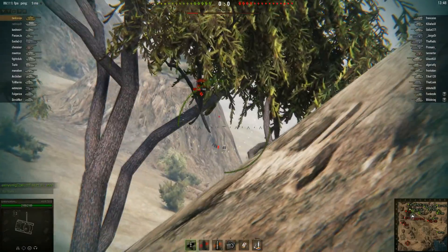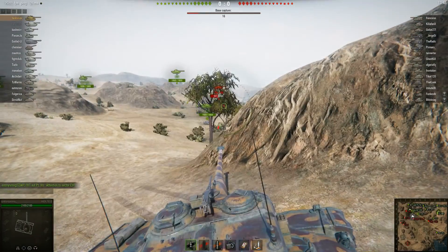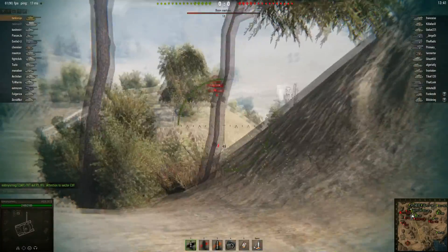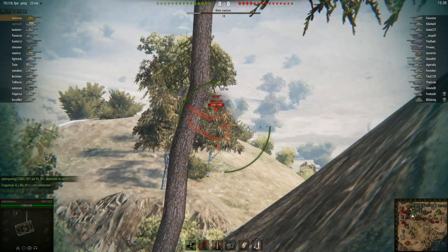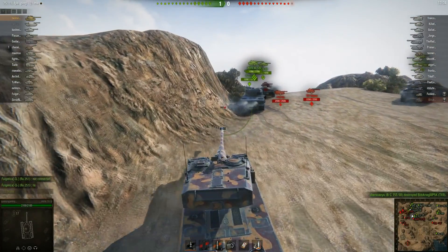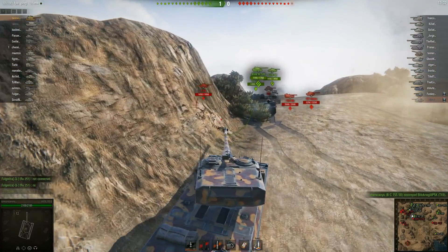He's seeing if he's going to have a shot on it — he most likely won't. The 1390 is on the cap and he's about to get spotted by the E75. He saved that one shell and puts it into the 1390, stopping the cap and taking some HP out of it.